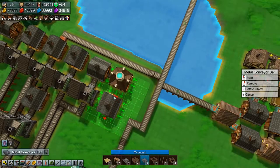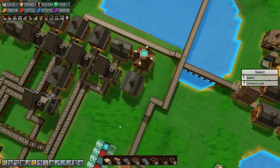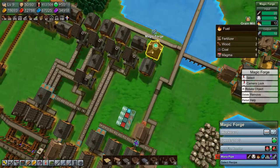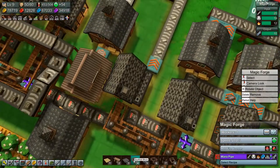It's full, which is good. Now this needs both mana crystals and fuel. So fuel we can split off here.